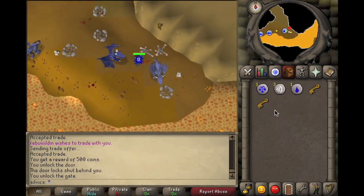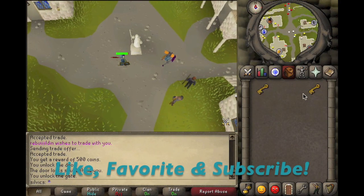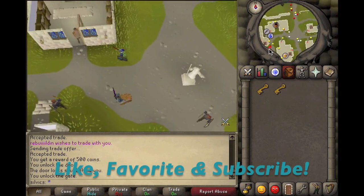In the southeastern corner there'll be another dusty key spawn right there. That's how you get it. Teleport back to Falador and you're done. Have a good day guys, see you later.